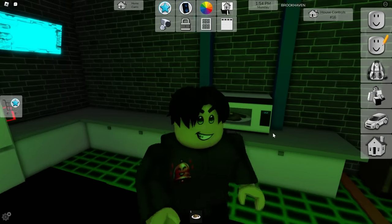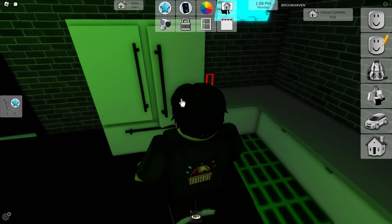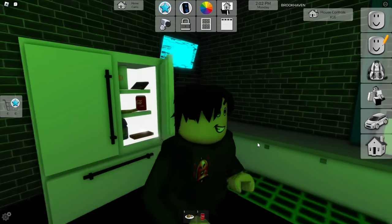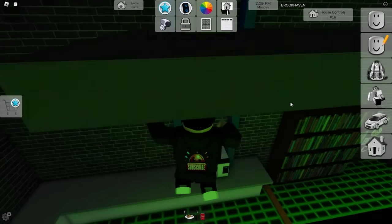Okay, okay — you just see me microwaving food, going through my fridge, drinking a Coke. Okay, enough! Anyways, the reason why we're at the microwave is not just to be microwaving food — it's actually a prime location for entering into the maze.